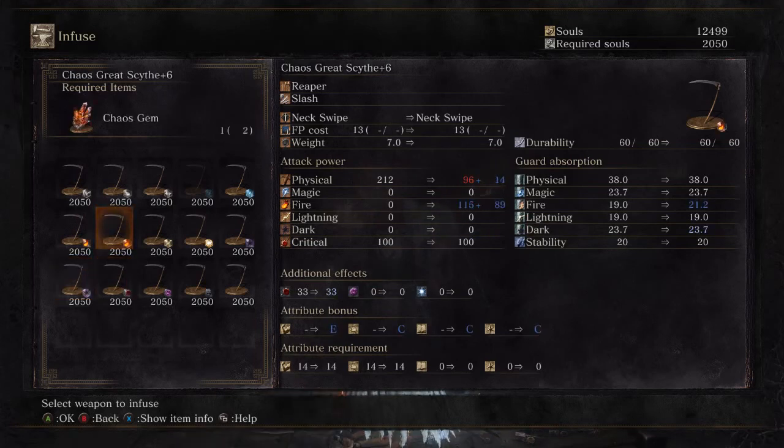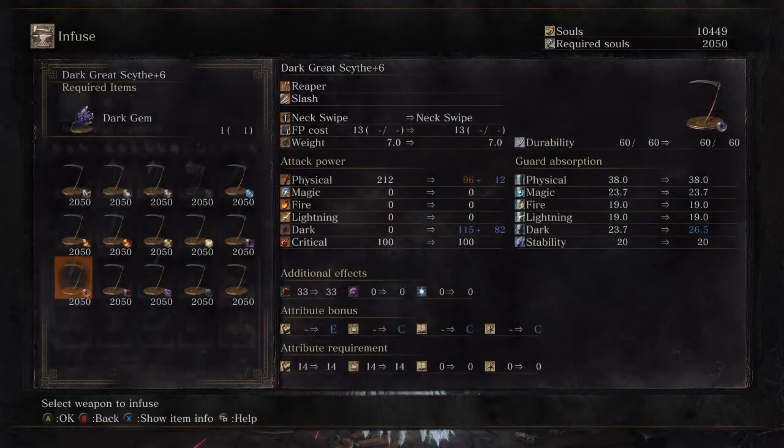I'm unsure as to which direction we're going to go in. It's all of seven difference in damage, although that does less physical damage as well. So we're going to go for dark, because I think less things have dark resistance, and if something does have dark resistance, we can set it on fire. We're going to go for a dark great scythe, plus it kind of suits it.